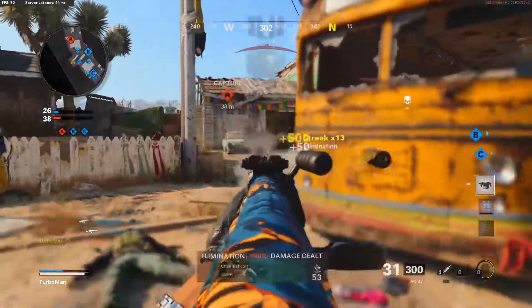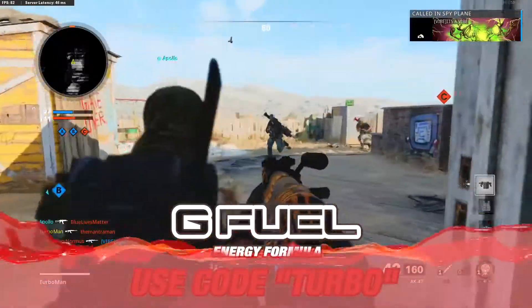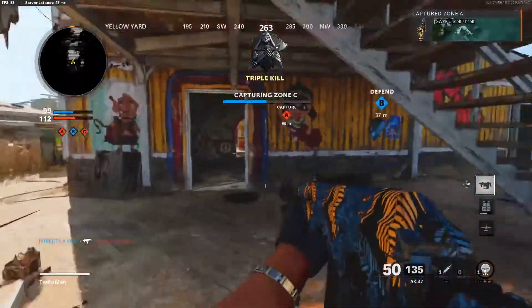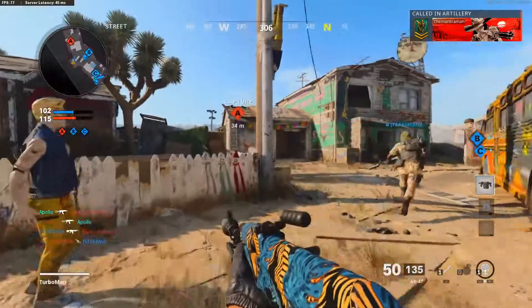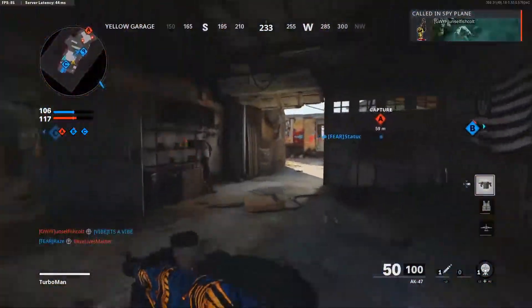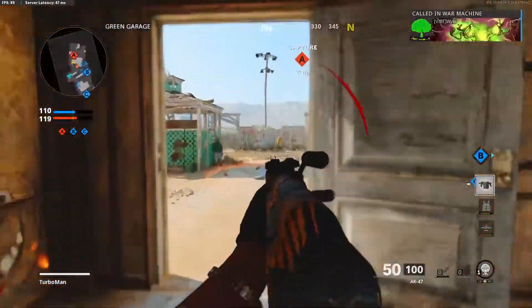For the perks, this completes it as a stealth class setup. Use forward intel to optimize being stealthy and flanky with as much intel as possible. Perk two is Paranoia — when you're flanking and sticking to the outskirts of the map to attack opponents from behind, Tracker makes it easier to track down opponents by seeing their footsteps. And Ghost keeps you hidden from enemy UAVs, but remember, Ghost stops working the second you stop moving, so always keep moving. The Ninja perk prevents enemies from hearing your footsteps.